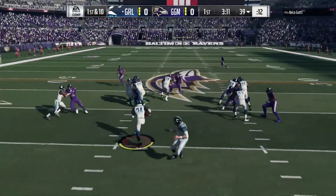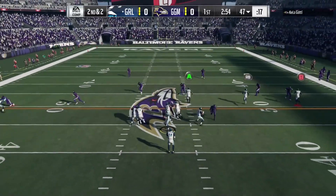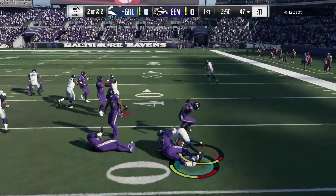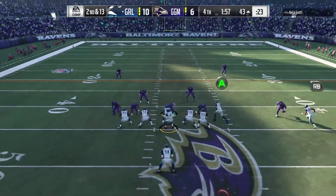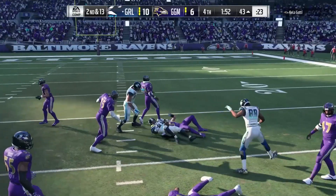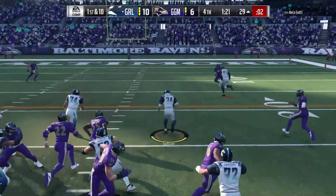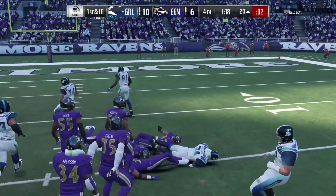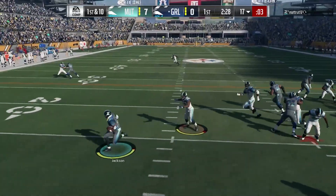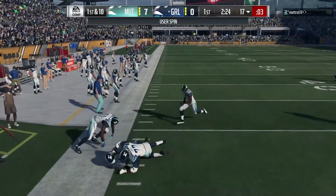You could argue it a little bit — there are guys a couple of speed ratings faster. Barry Sanders can spin, but this guy can spin too. 93 spin move, 96 stiff arm, 96 juke, 94 ball carrier vision, 93 carrying, 94 agility. Going through all these stats, there are no real weaknesses here, outside of maybe his run block if you play him at fullback, and his catching at 74 — if you throw it to him in traffic, he will not catch the ball very well.